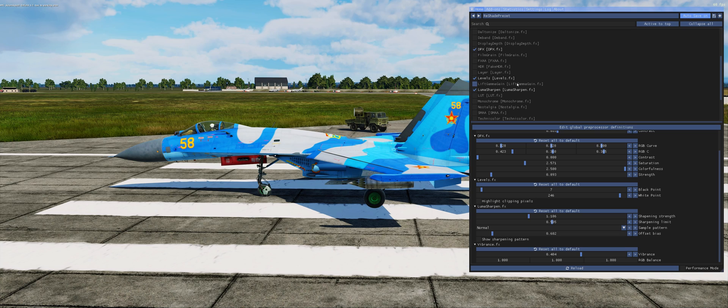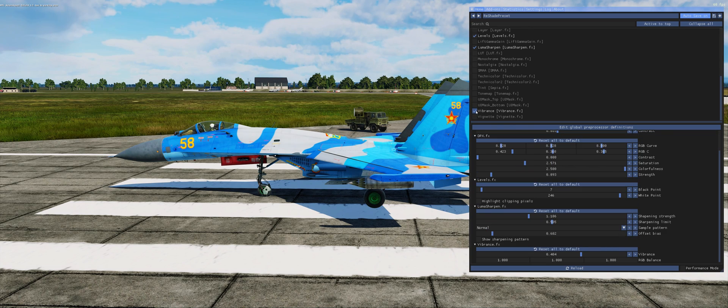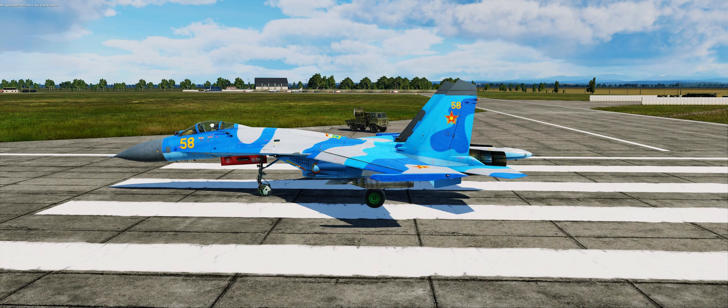As you can see, I use Curves, DPX, Levels, LumaSharpen, and Vibrance. Some of these don't make a huge amount of difference individually — for example, if I toggle Vibrance off and back on, it's fairly subtle but does make a good bit of difference. It's also really good for sharpening — using ReShade instead of DCS settings or the NVIDIA control panel for sharpening is great because you can do it effectively live without quitting the game. If I switch ReShade off, look how blurry the hangar in the background is — then apply ReShade and everything sharpens right up.